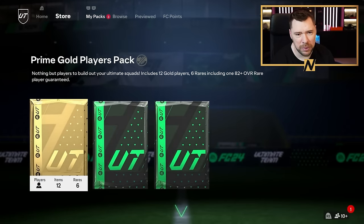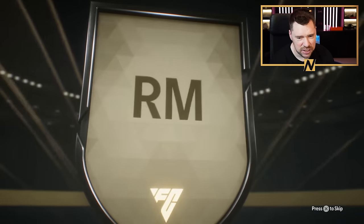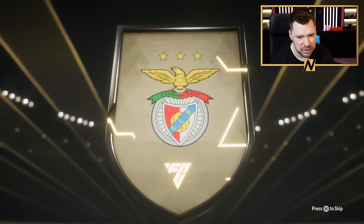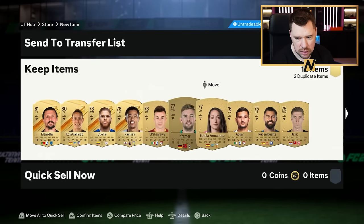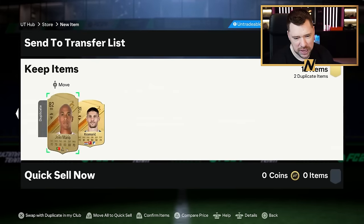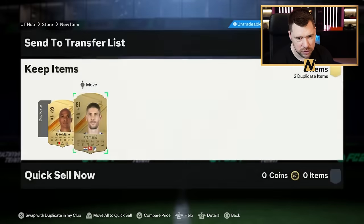Prime gold players pack — come on EA, hook me up. Portuguese, right mid, Benfica — Joao Mario, that's terrible. Mario Rui, Ramsey. I look for the Arsenal badge straight away and I just don't see it. I think Cromarch might be tradable — nope. Holy smokes.